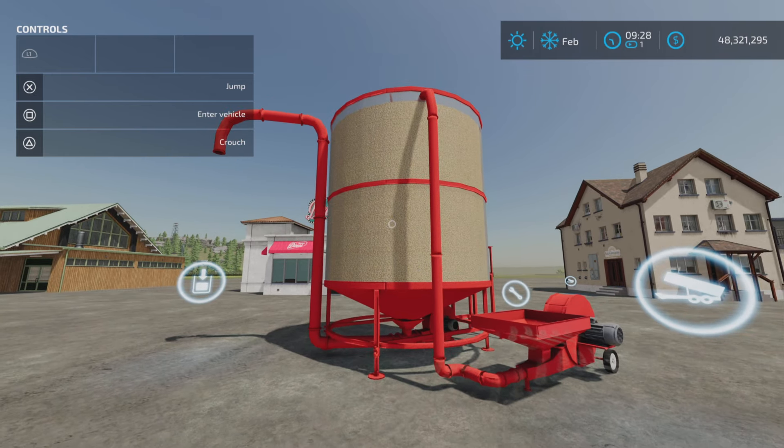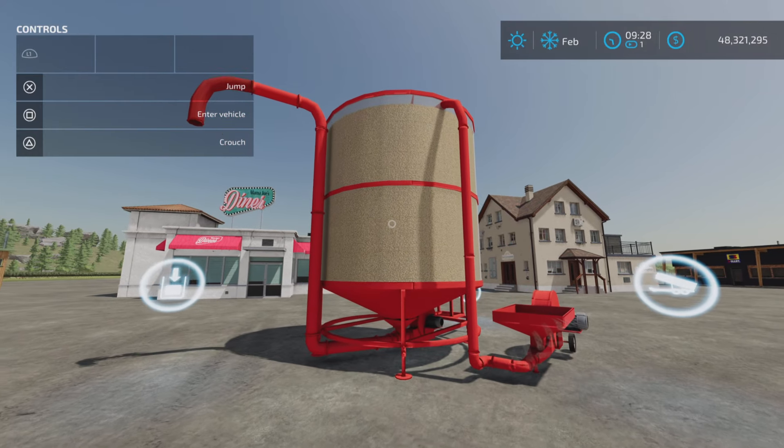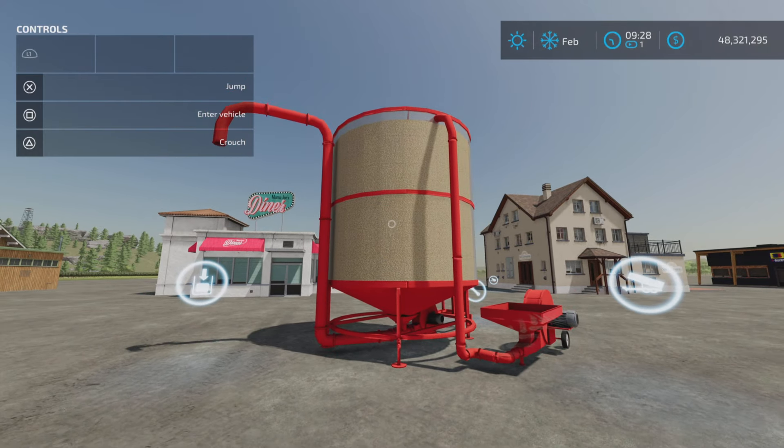So that's the Small Corn Dryer by JMZ on Farming Simulator 22. Thank you all for watching, and remember — it's only a game. Till the next one, bye for now!